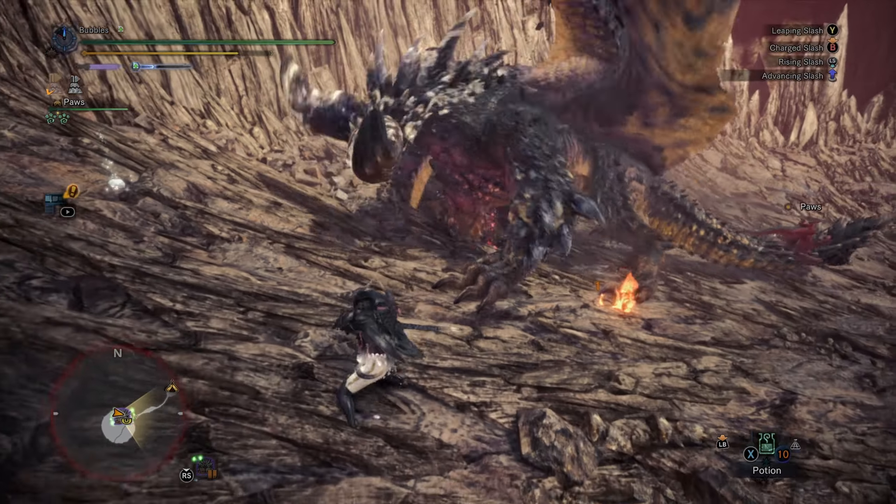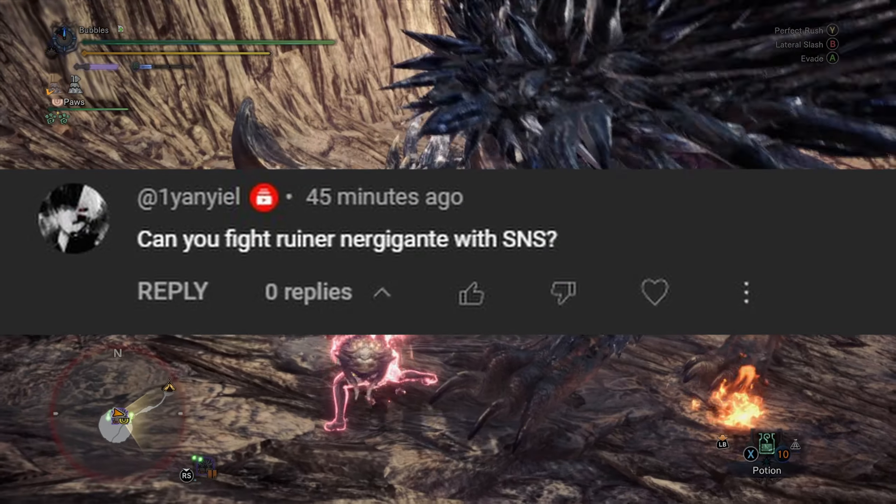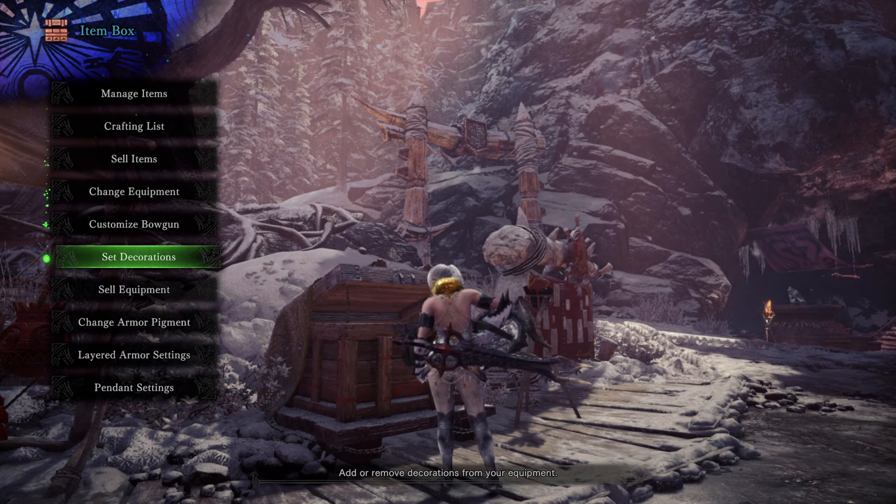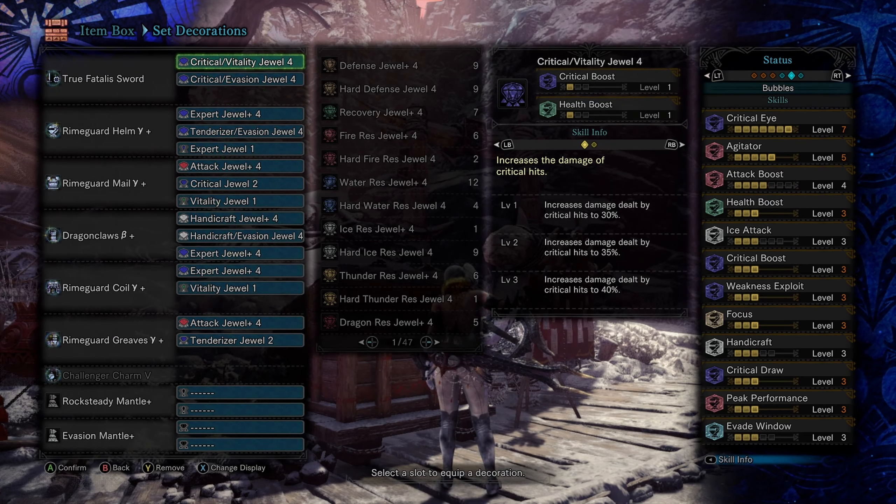Hello everybody, my name is Parak, and in today's video I got requested to go take on Ruiner Nergigante with the Sword and Shield. So of course I had to bring out my Sword and Shield again, using the Frostcraft setup with these skills here. Let's go take on a Ruiner Nergigante.